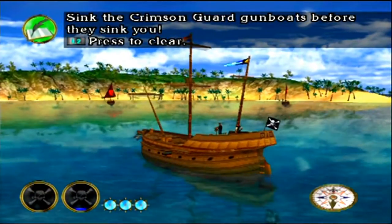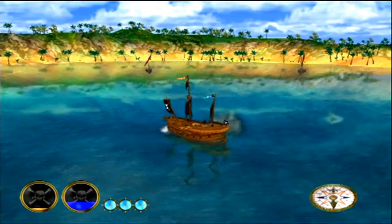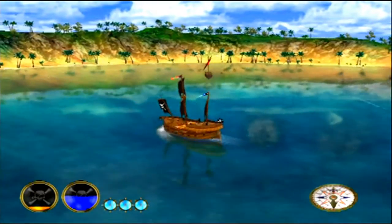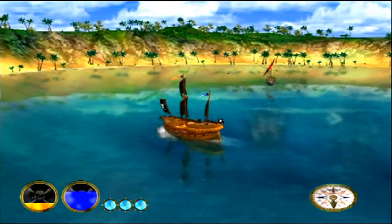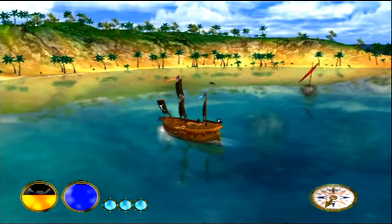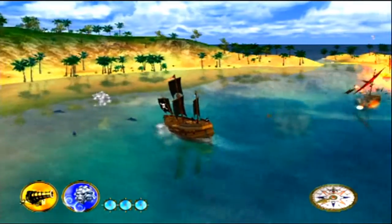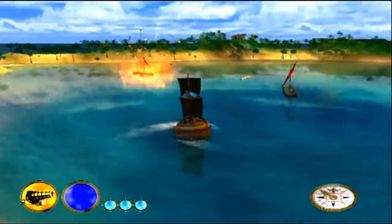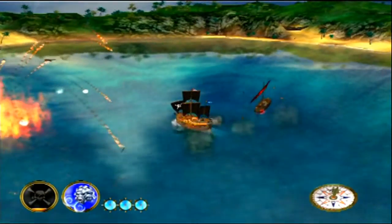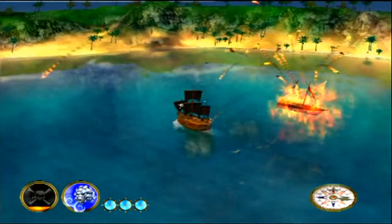The objective is to sink the Crimson Guard gunboats before they sink you. In the bottom left corner you've got two gauges — two big circles. The blue one is for the sails; you can get wind in the sails but it has a cooldown. The yellow one is for the cannons — the main cannons. Your three little circles are the ship's health. Already sank one — nice.